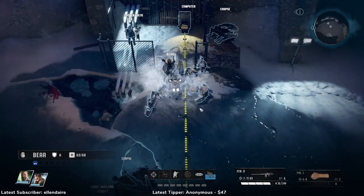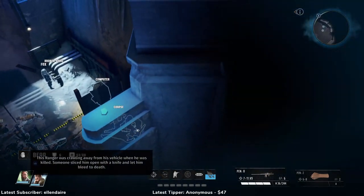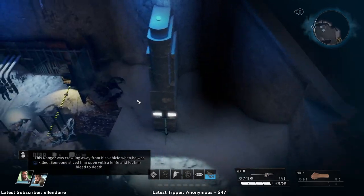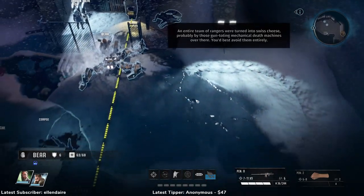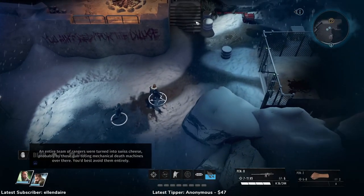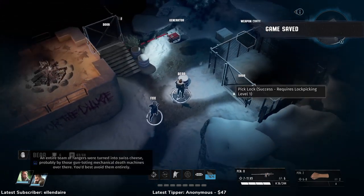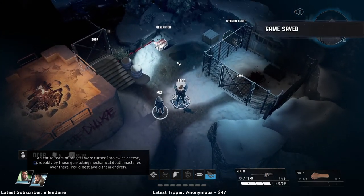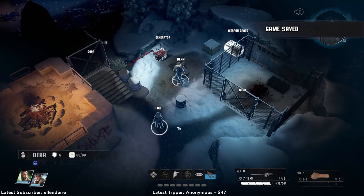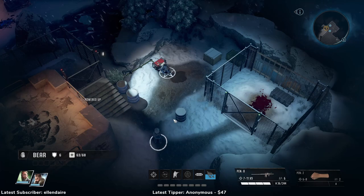That requires two points in mechanics, but we will get two points in mechanics. So that is quite useful, I'll take it. Let's check the corpse — nothing to see there. And a pile of corpses, nothing to see there either. Let's move on. I'm going to use quicksaves more often because we are playing on the second highest difficulty with friendly fire enabled. And if you die, that's it — you're dead.